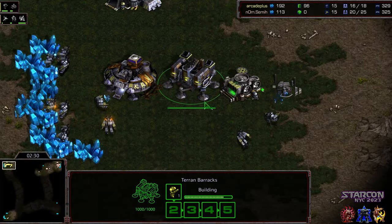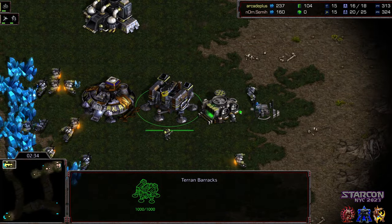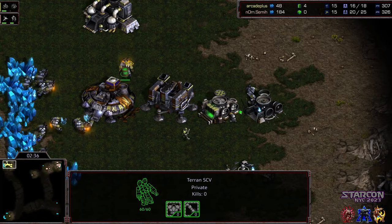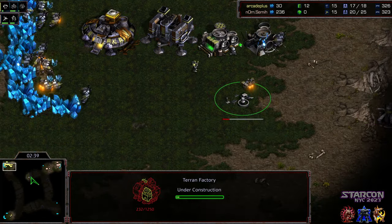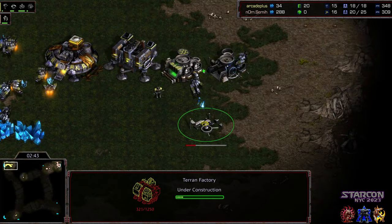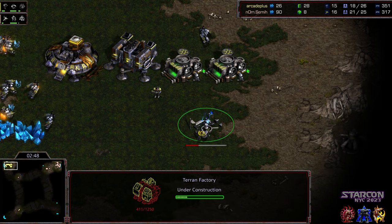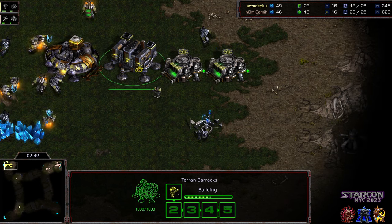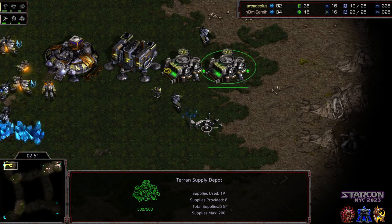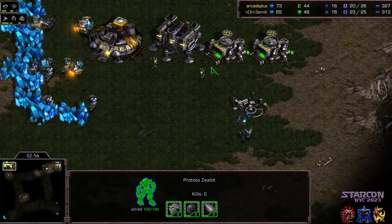Second Zealot already in construction. First Marine is going to be out, and we've got the double supply depot in front of the Barracks line. SCV off gas and the factory already on the way. This is going to be a challenge for Semi because that factory is already in construction — though it might have cut into a Marine or two, meaning fewer Marines for Arcade Plus to defend with. And it looks like that Zealot is starting to migrate up.